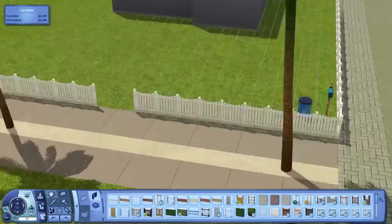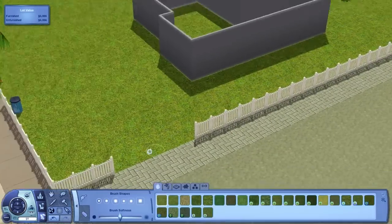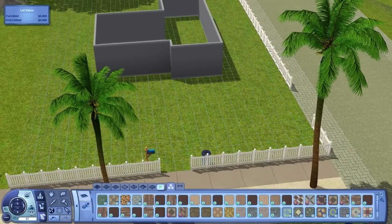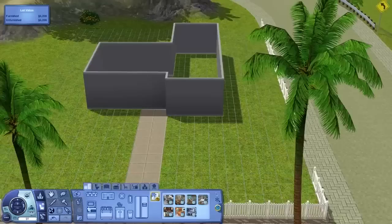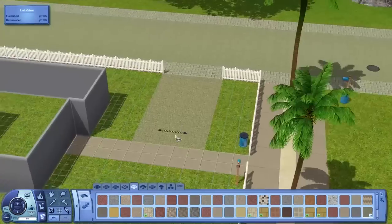The furnishings are very basic because I tried to keep the cost down - most of the cost was actually in the build itself and not so much in the furnishings. I've got to build a whole bunch of family homes: two bedrooms, three bedrooms, some four bedrooms - a variety of middle-class style houses, because they can't all be mansions and they can't all be starter homes.